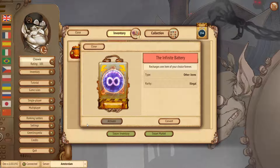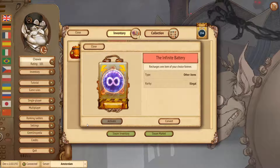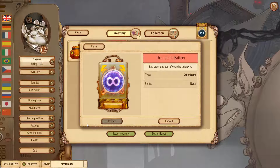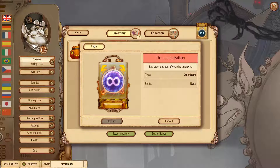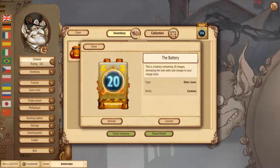Just to give you a comparison: every month we get about 20 to 25,000 items coming out, and the Infinite Battery is the rarest of them all. There's also a new item called the Battery, which is tradable on the marketplace. You can build it with crafting and then trade it — that's an alternative means to getting charges. You can deconstruct or convert some common items, or just get, trade, or build a battery and then you'll have 20 charges.